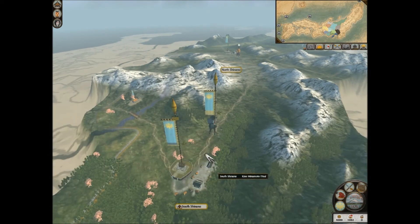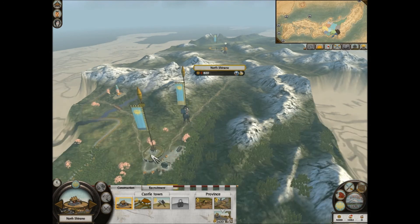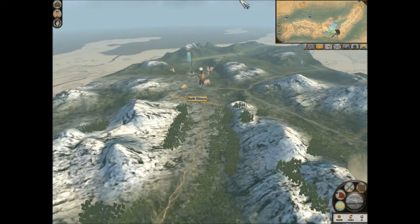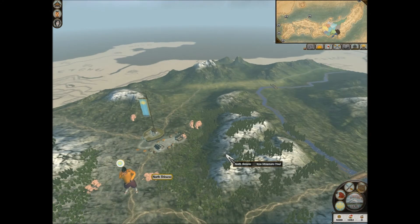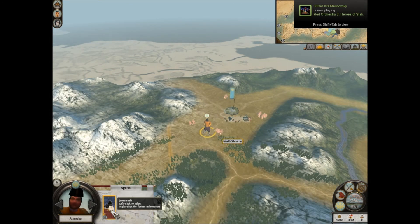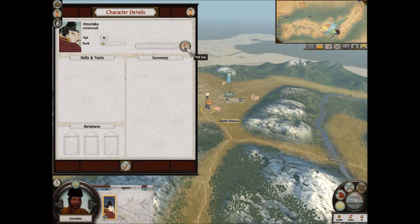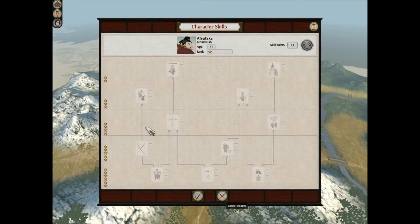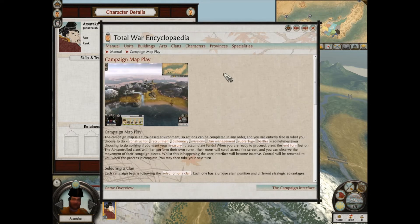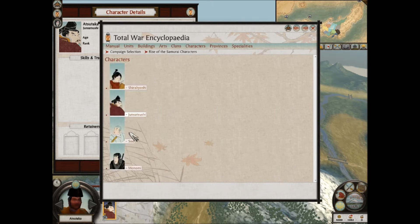It looks like we have two provinces to start out with - North Shinano and South Shinano. South Shinano is our stronghold, and North Shinano is just an outbranch. We have this one guy here - the Junsatsushi. These guys are kind of like the Metsuke - they can bribe others. Let me check the encyclopedia: characters, samurai characters. These guys are able to bribe, oversee, and pay off rival agents.